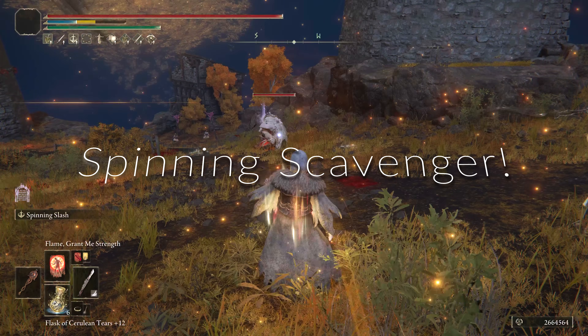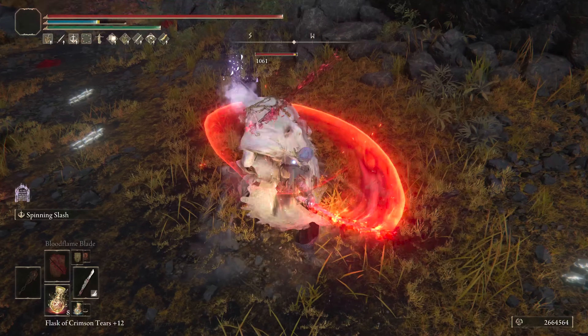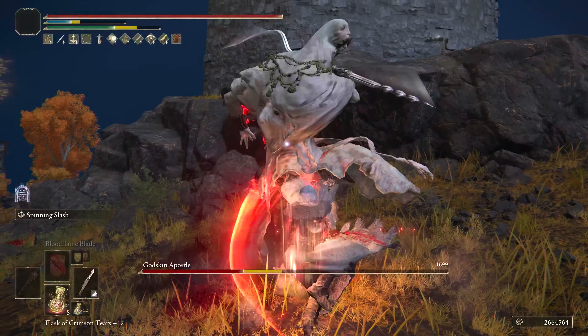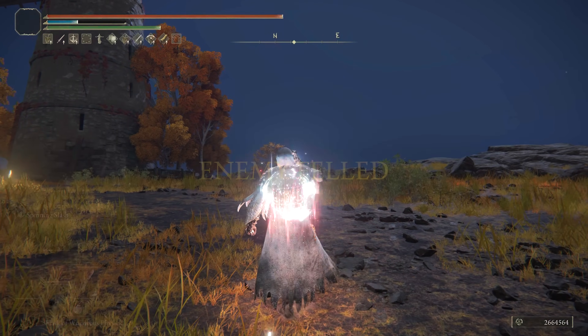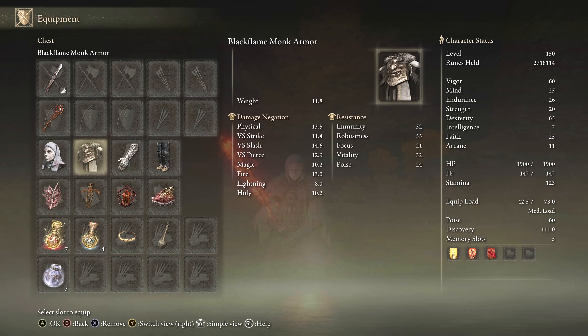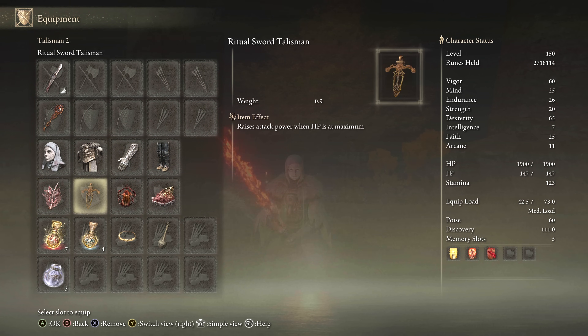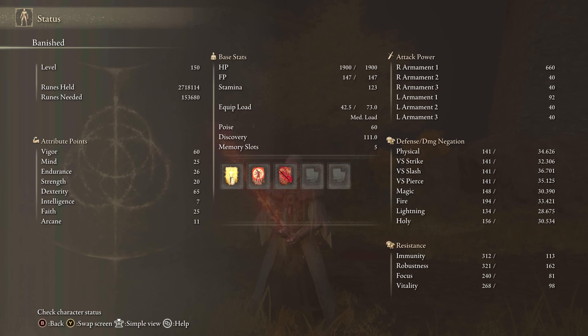The next build is the Spinning Scavenger, using Bloodflame Blade in combination with the Scavenger Curved Sword and Spinning Slash. Spinning Slash is a really fun Ash of War, and on a bleed build you build up successive attack damage on top of bleed procs for a lot of damage. As you can see with the Godskin Apostle, we take him down fairly quickly. For equipment: Keen Scavenger Curved Sword, Bloodflame Blade, any seal, White Mask, Rottenwinged Sword Insignia, Ritual Sword's Talisman, Lord of Blood's Exultation, Shard of Alexander, Thorny Cracked Tear, and Faith Tear. For stats, it's again a Dexterity build — you can actually use the same stats as the first build. We have 60 Vigor, 25 Mind, 26 Endurance, using Bloodflame Blade, Golden Vow, and Flame Grant Me Strength.